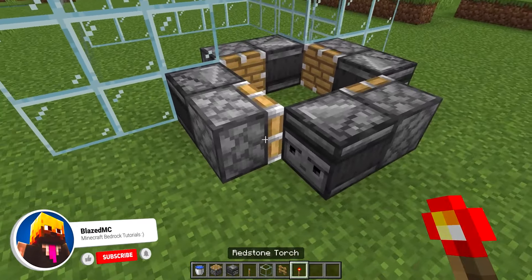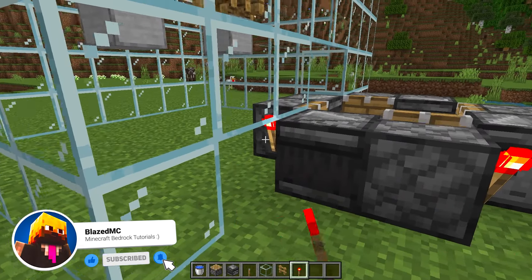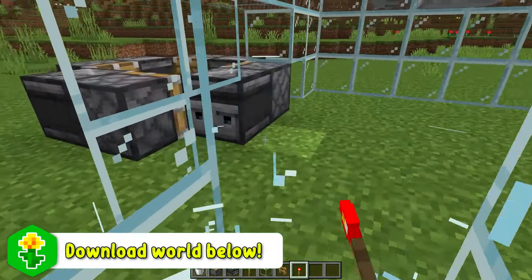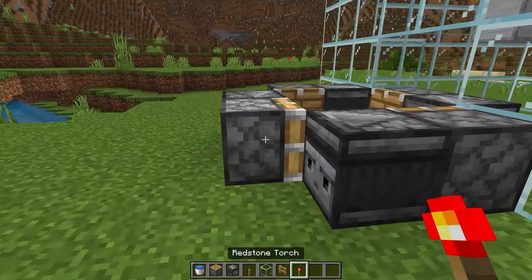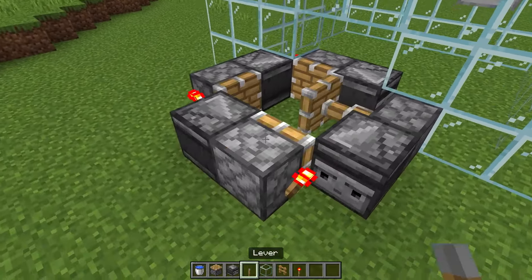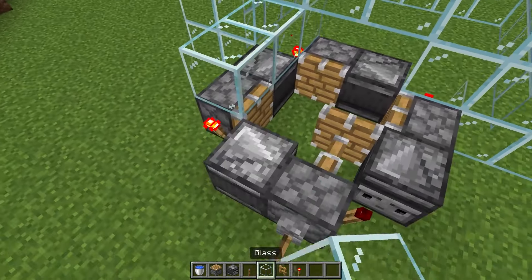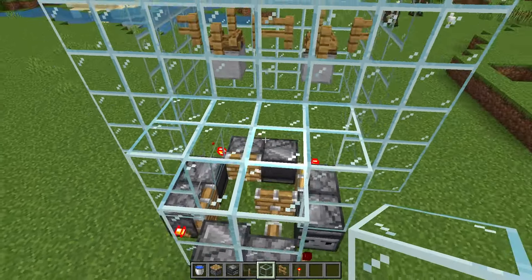Take a redstone torch and place it on the side of all the pistons — you may need to temporarily break a block to place one there. Coming around, place one on the side of each piston. You should see it goes in a circle, and then you can place a lever on the side and flick it off. Fill in the blocks again to make sure no silverfish are able to escape.